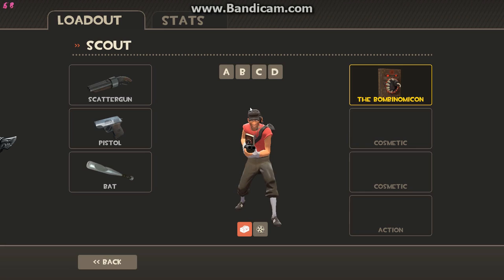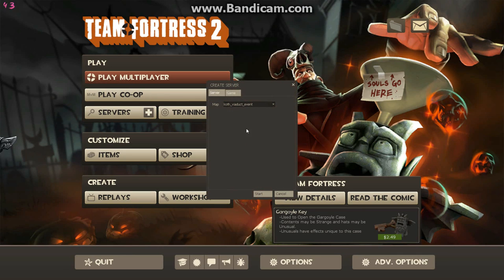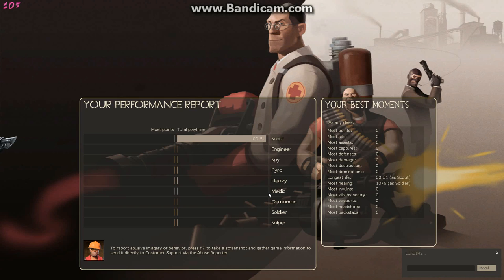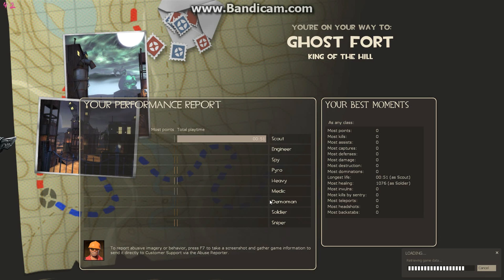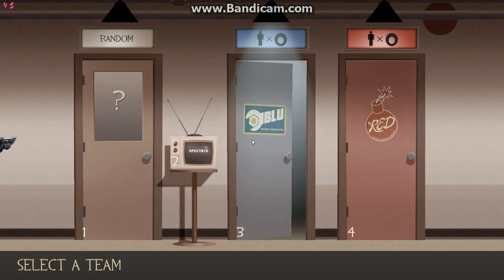Next we'll move on to how to get the Skull Island Topper, which is really cool. The audio should be a little quieter this time. The next map you're going to go to is King of the Hill Lakeside Event. Just hit that and load in there.